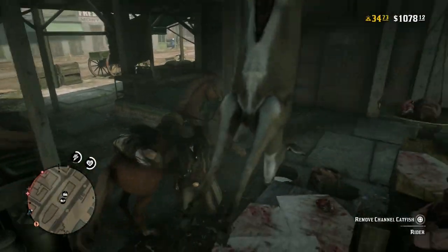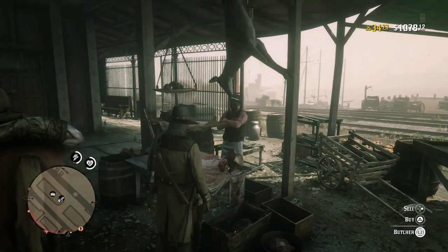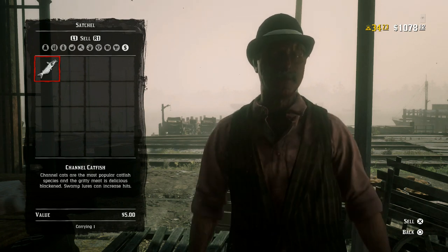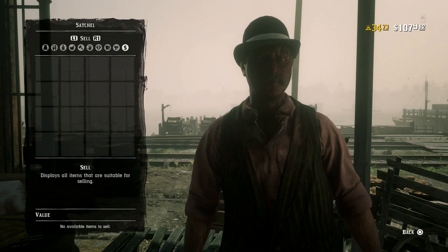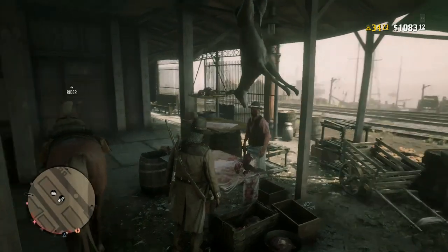The butcher gave me five dollars at St Dennis for this 19 pound 5 ounce fish, and when you consider most stranger missions don't give you much more than this for completing a lengthy mission — and you risk being shot, losing life, ammo, and a lot of effort — this can be a pretty good lazy man way of making money with little effort.